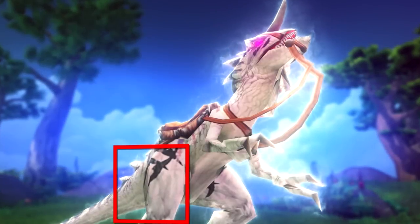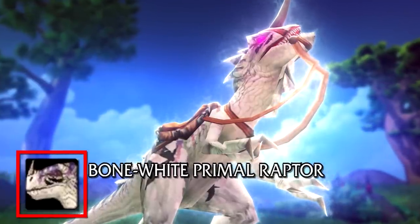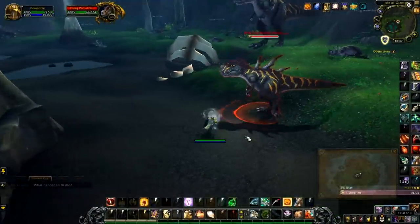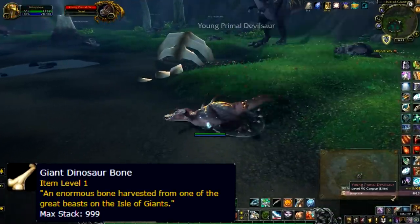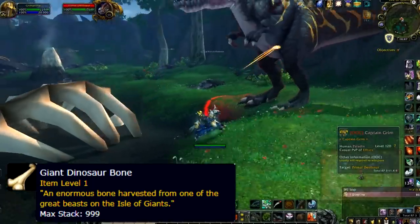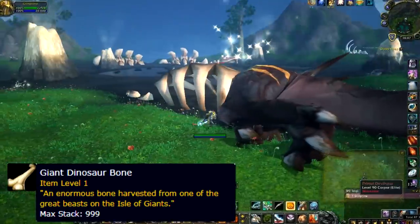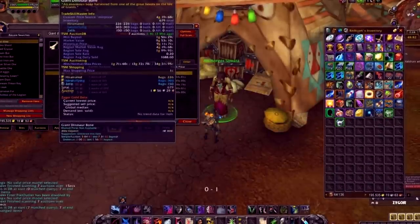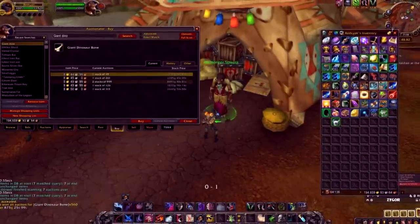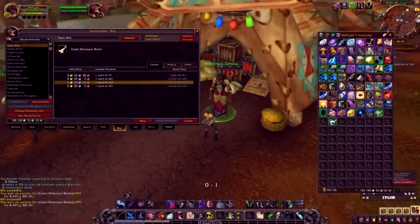At number 7 we have the Bone White Primal Raptor. In order to obtain this mount you need 9,999 bones from the Isle of Giants. The best way to farm bones is to go around the island and kill literally everything you see, as all the NPCs on the island except the faction-specific NPCs drop dinosaur bones. You can also buy the bones on the auction house, but 10,000 bones is quite a lot and there weren't really that many available when I tried.